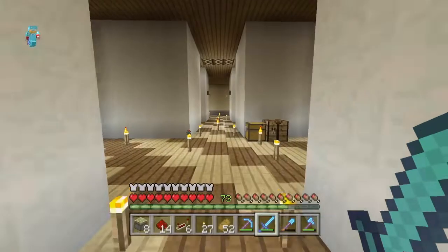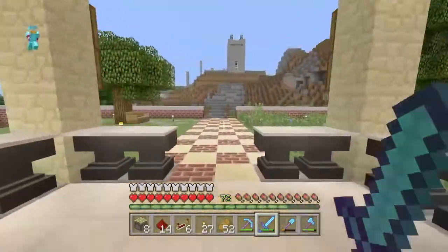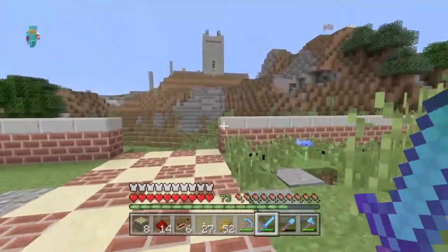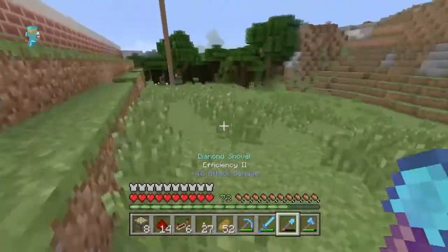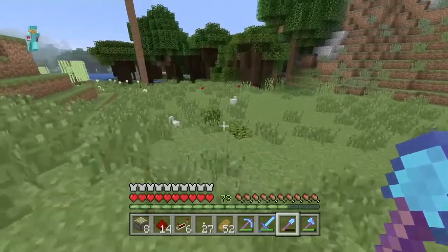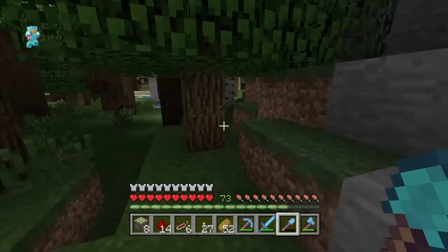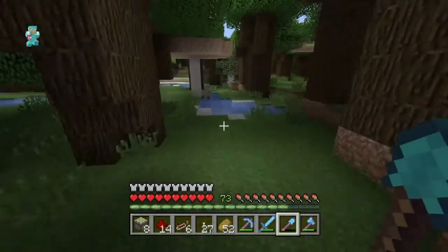We'll be working on this house today. There's my dog, still chilly there. Let me close the door just in case of mobs. We'll be working on a new doorway — a new doorway for our house — and we're gonna do it in a cool way.